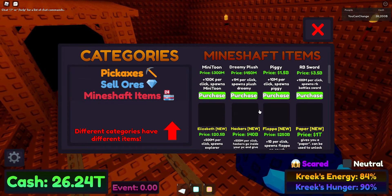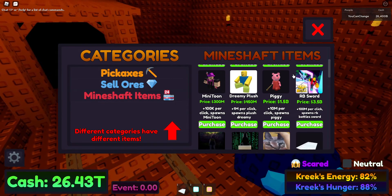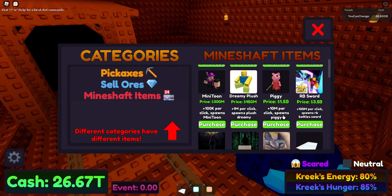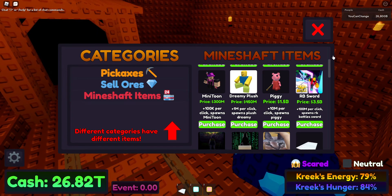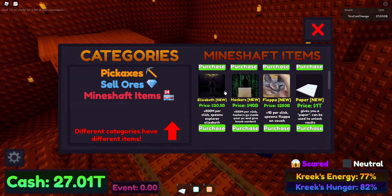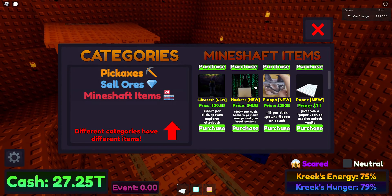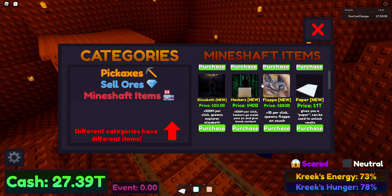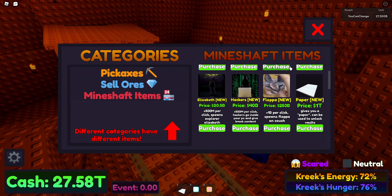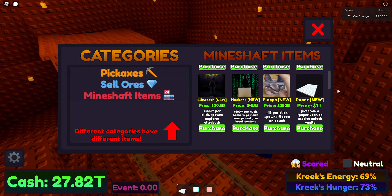The next thing you can buy is Piggy. RB Sword — I don't even know why that is. Elizabeth. I think you know. Hackers. Flopper — one billion per clip, that's why I'm getting so much. And then paper.